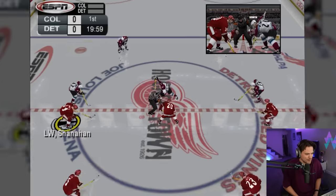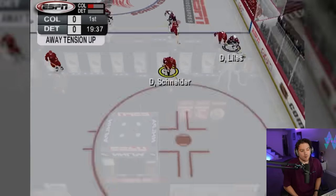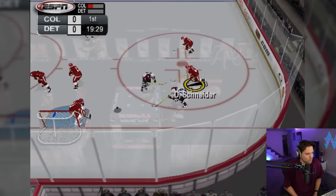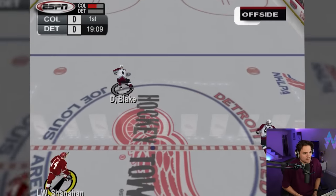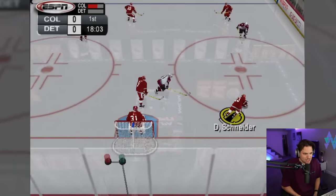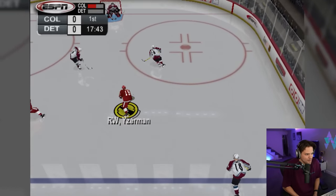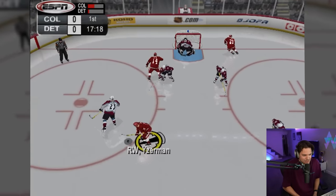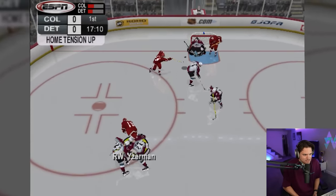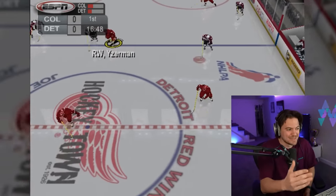I'm representing the Detroit Red Wings, we are taking on the Colorado Avalanche. That is the pressure system from NHL 24 — you can see in the top left Colorado now has their pressure bar filled up because they were in the offensive zone controlling the play. Wait, is that actually what that is? The pressure bar goes up — there's actually a pressure system in this game.